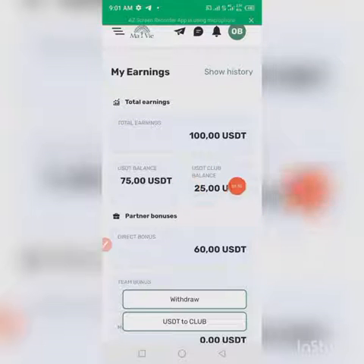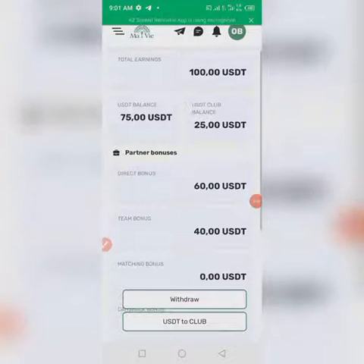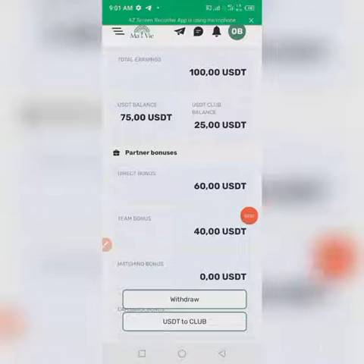There is the US club balance: if you add 105 plus 25 that gives us 100 USDT. Also, if you are building a team you receive what we call a team bonus — as you can see I'm having about 140 USD as my team bonus. Summing everything together gives us about 140 USD total.